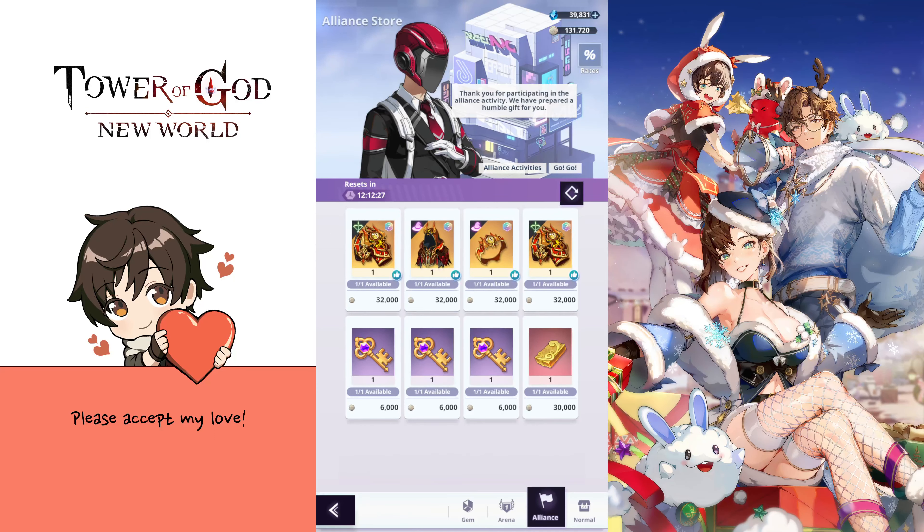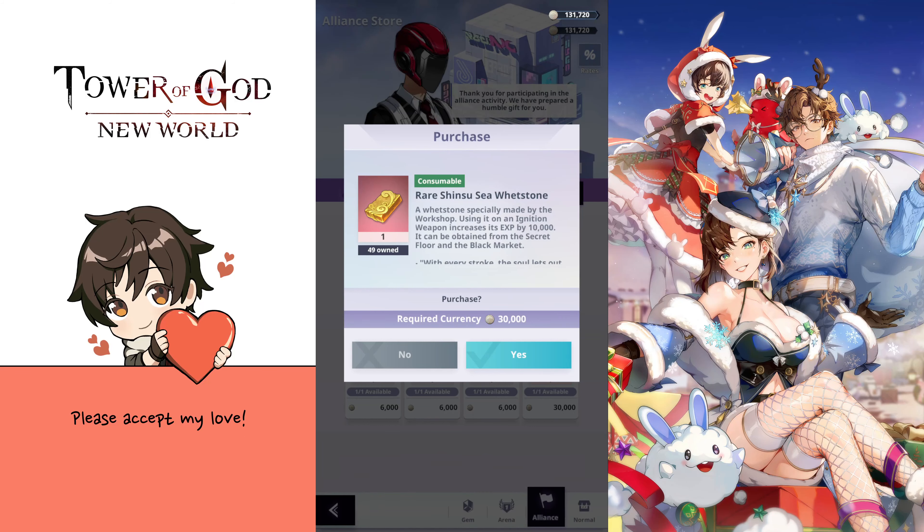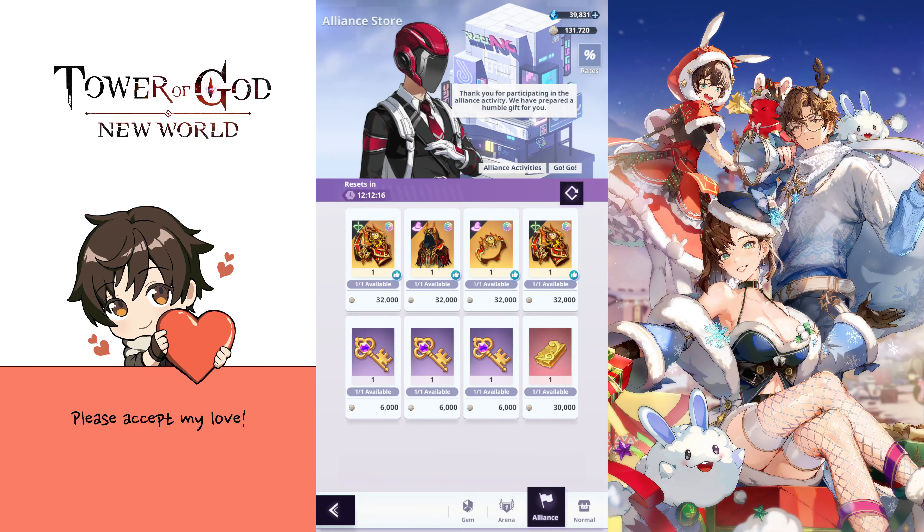Starting from floor 21 we also get the keys for the secret floor and the rare shinsu sea whetstone to upgrade the level of the ignition weapons. That being priced at 30k is way too expensive in my opinion — it's almost the same as one piece of S-rank equipment — so I wouldn't bother with it for now because we also get a lot of them from events and I don't really see the need to waste 30k alliance coins on those. The keys could be useful but are still quite pricey at 6,000 each.